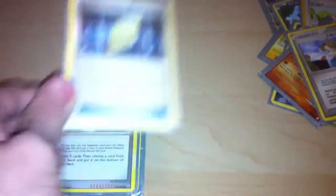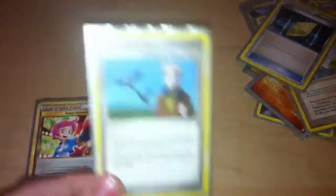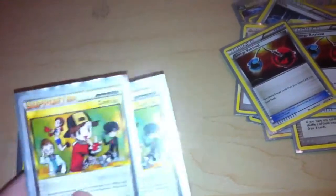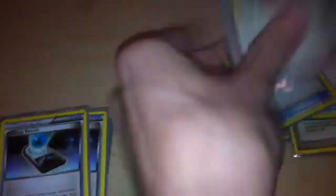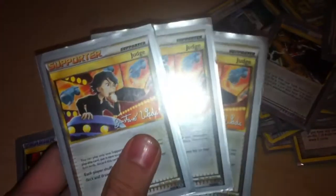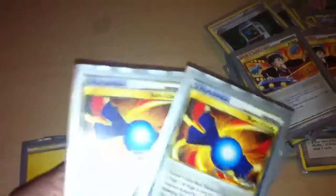One Tyrogue, Celio's Network, Revive, Professor Oak's Visit, Interviewer's Questions, Bill's Maintenance, two Energy Retrievals — now we're sort of getting into staples of the Yanmega decks — two Copycat, two Energy Search, three Professor Oak's New Theory, four Pokemon Communication, two Junk Arm, three Judge — a staple for any Yanmega Prime deck — and three Rare Candy.